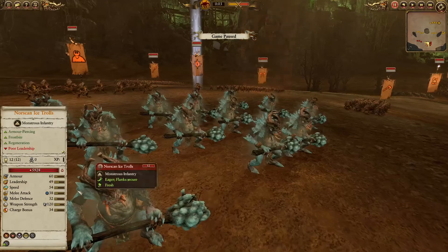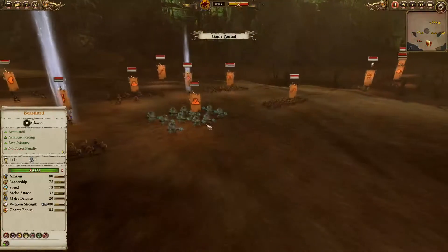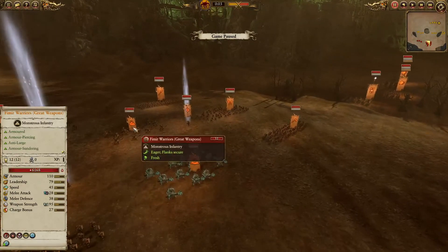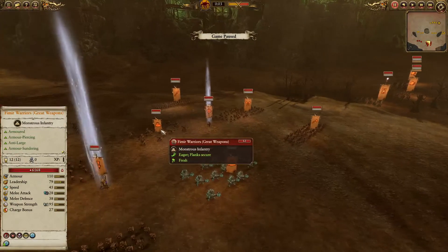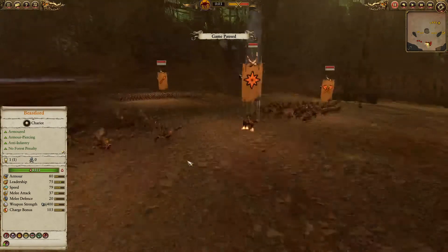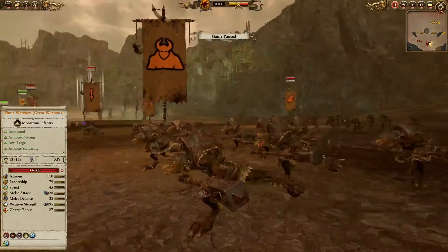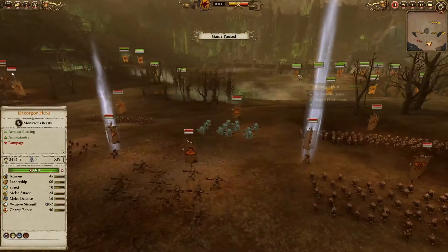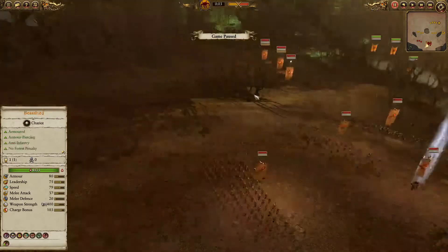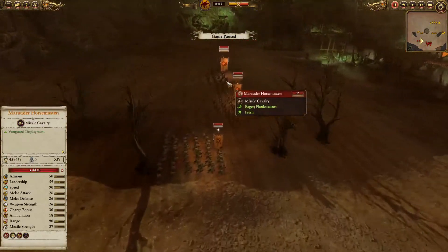Norskin Ice Trolls — I know a lot of people hate these guys, but they have great stats, and then Frostbite as well, lowering speed. If you use them correctly, they can do a lot of work. I would probably pair them with the Famir Warriors — get armor sundering, magic damage, as well as Frostbite, and just tons of armor piercing, huge weapon strength, all in the same stuff. These guys are also anti-large, which is worth knowing. I've got plenty of large in my build. Razorgore Herds do count as large targets — figured that, but definitely worth making sure.